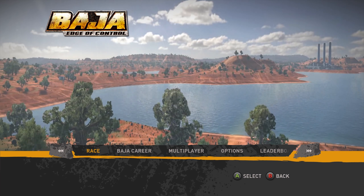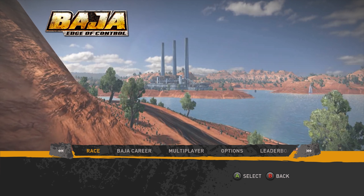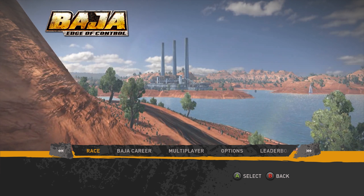Hi and welcome to Average Previews. Today's game is called Baja: Edge of Control. This is a game developed by 2XL Games and Blitworks and published by THQ Nordic.